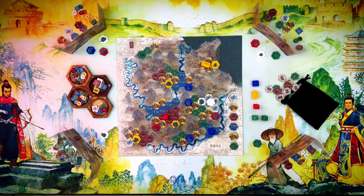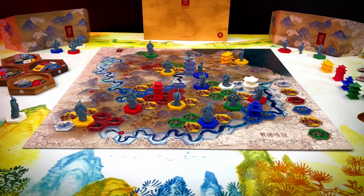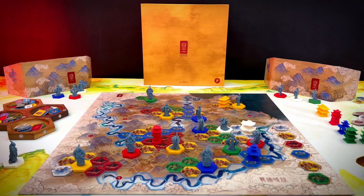HUANG takes us to the period of Warring States, a time of endless wars between 7 rival states in ancient China. In this tile placing game, up to 5 players will recreate that period. Expect a lot of optimization, clashes, and ways to outsmart the other players. These warring states are represented by connected tiles and leaders placed on the game board.